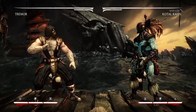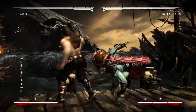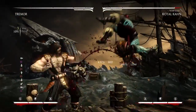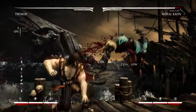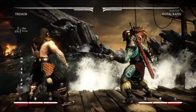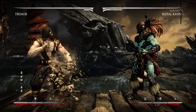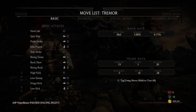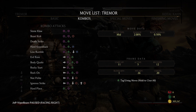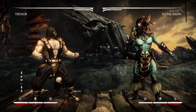Back one-down four and back one-down four-up four are both really good strings. I'm not mentioning the frame data or safety on these for a reason — we'll get to that in a few minutes. Back one-down four-up four is a string I use a lot, like after a hard knockdown — you can run up after putting rocks in the air with down back three, then run forward and do back one-down four to catch them blocking low.